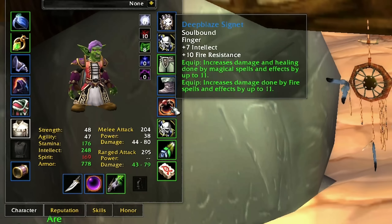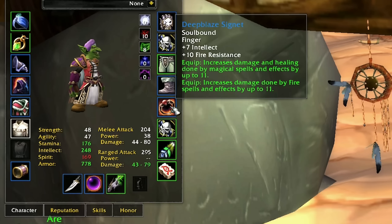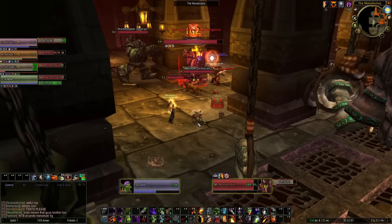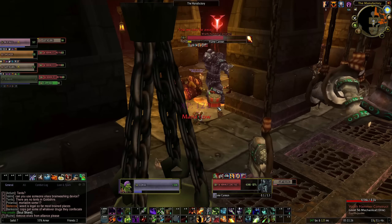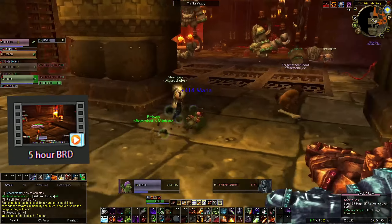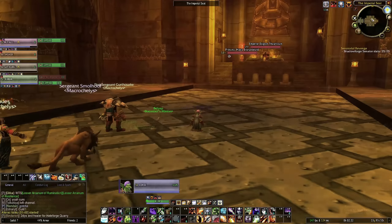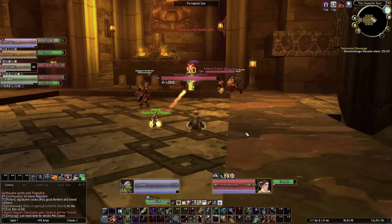I want to show you guys this ring. It's called Deep Blaze Signet — 7 Intellect, 11 base spell damage, and 11 fire damage. Absolutely ridiculous. With that in mind, I ended up going to some more typical places like Un'Goro, and also got into a BRD run, which ended up being a big mistake. I love the people I played with, but this was something like a 5-hour BRD run — clips are 3 hours, but with all the waiting, group disbanding, and reforming, it was more like 5 hours total. This is vanilla, this is freaking vanilla.